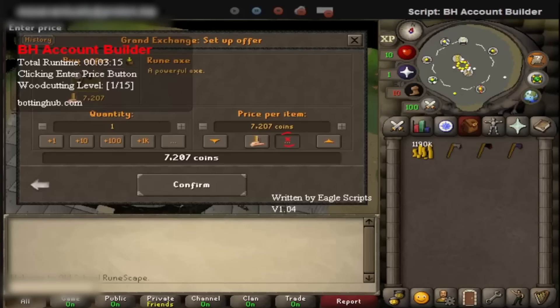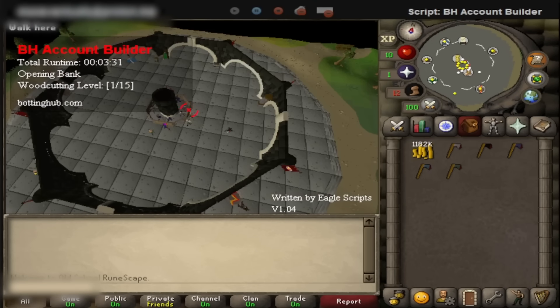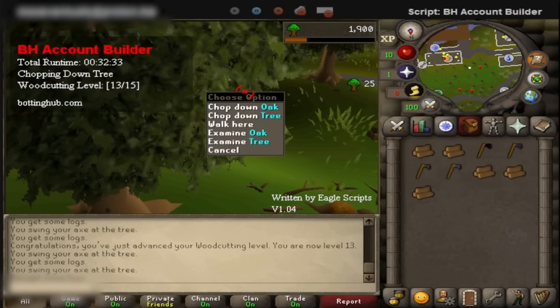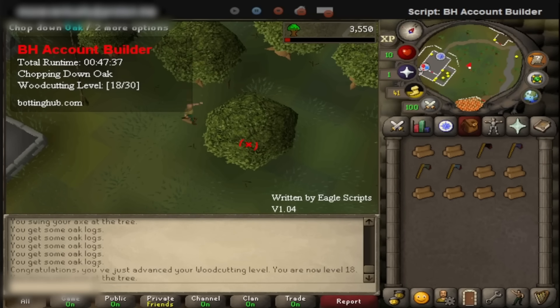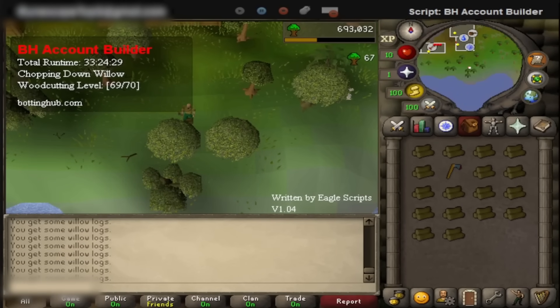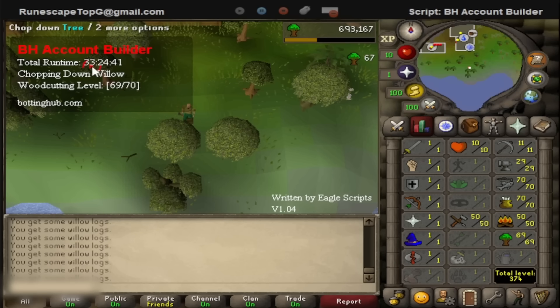The last skill I want before hopping into membership is woodcutting. This is done with BottingHub's account builder. The script automatically upgrades all the axes and progresses from each level of tree. I start out at normal trees, move onto oaks at level 15, then willows at level 30. The script stays at willows until my desired level of 70, as it's the fastest XP in F2P. It ended up taking 35 hours in total to get to 70 woodcutting, and I did it all in one sitting with breaks. I have a huge deal of trust for this script and don't mind running it for long periods of time.